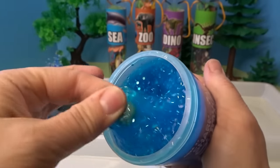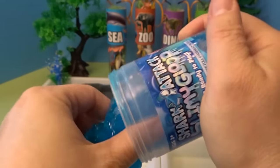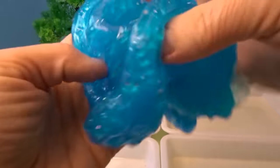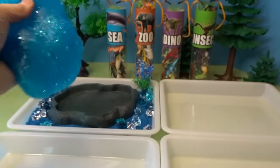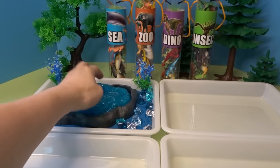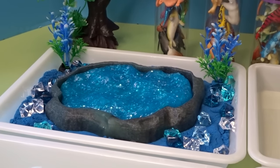Here's what our slime looks like. It's got some beads in it and some glitter. This will be perfect. This is very stretchy slime. I love the beads in it — they have a really interesting texture. This is very pretty water-colored slime. Let's stretch this out so it fits in our watery scene, just like so. And now our sea habitat is all ready for our sea animals.